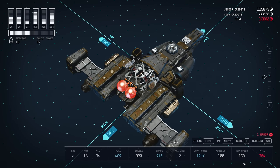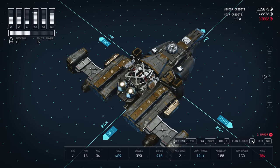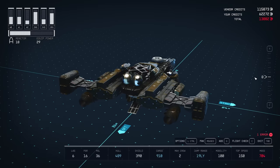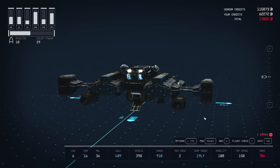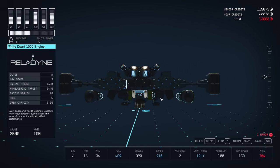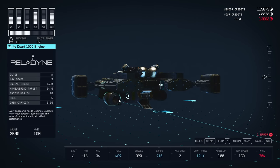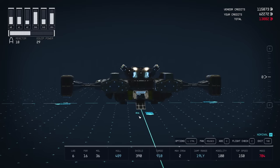I have an error — flight check says 'ship has unattached modules.' I need to figure out what's not attached. Oh, I know — it's not attached to the engines. The engines go down here; I forgot to reattach that. There we go!